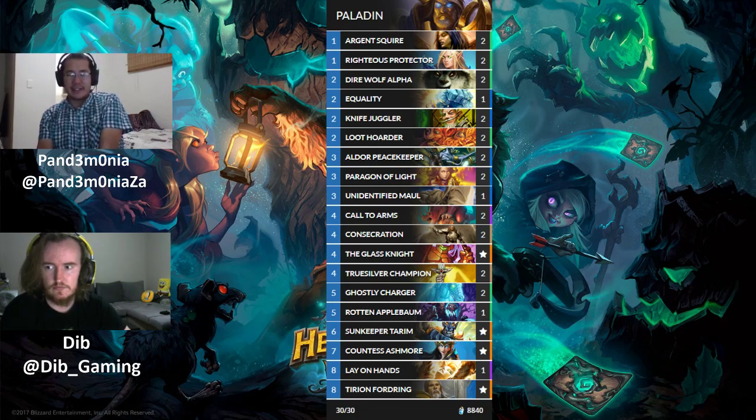The Midrange Paladin features classic cards like Old Murkeyeye, Peacekeeper, Lay on Hands, and Tirion blended with new cards. New additions include Countess Ashmore — described as absolutely amazing — alongside Paragon of Light, Glass Knight, Ghostly Charger, and Rotten Applebaum.